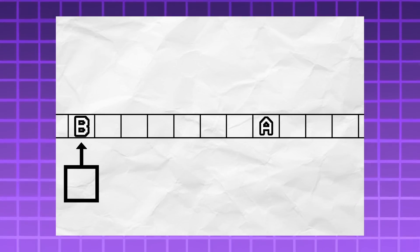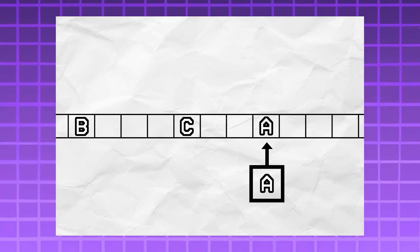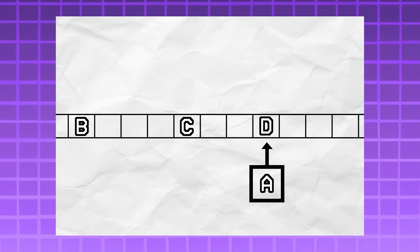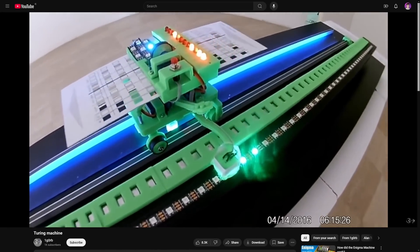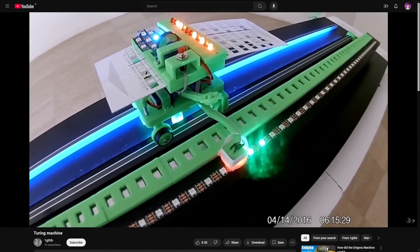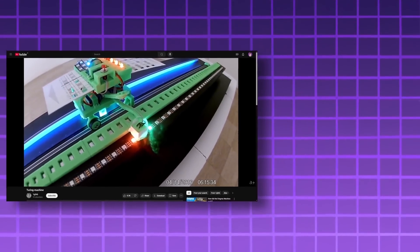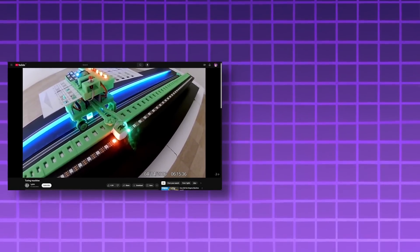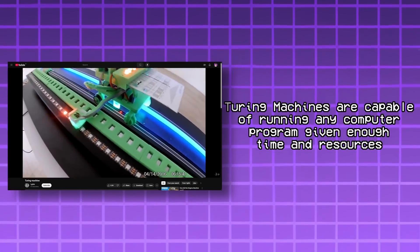Imagine a long tape of cells. Then imagine a head that can travel up and down the tape and can look at any one cell at a time. That head can read the contents of a cell if there's anything already there, and can write and overwrite the contents of cells. The machine also decides where to move and how to operate the head based on its current state and what the head just read. A Turing machine is able to, given enough time and space, run any given computer program — and therefore, so can any Turing complete system.